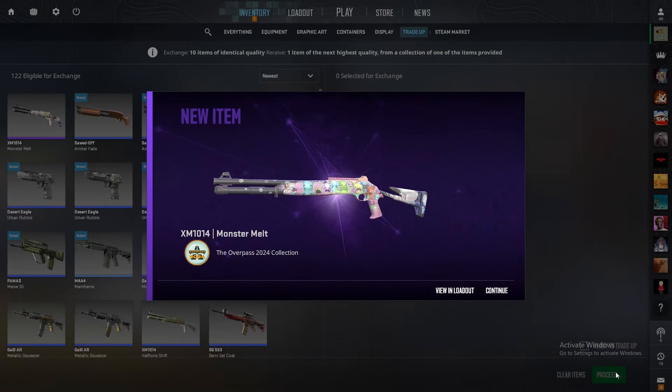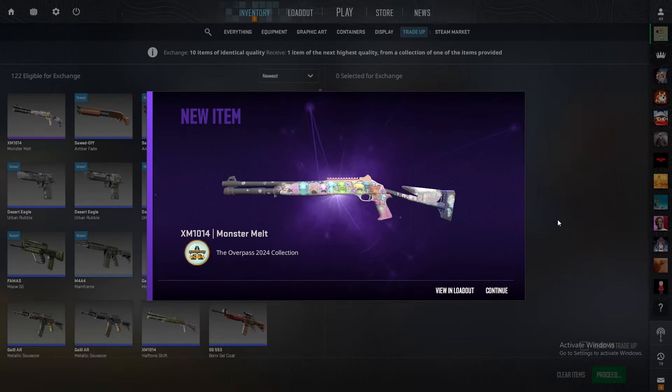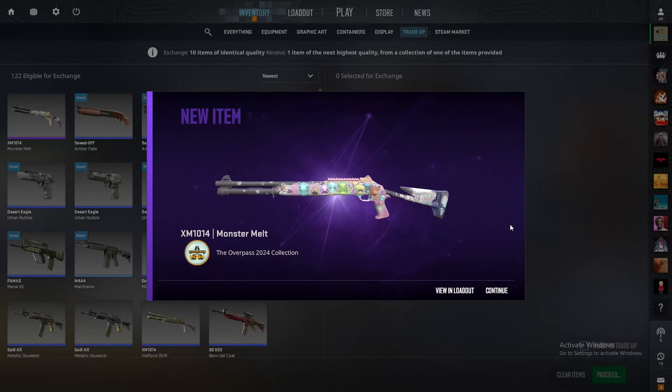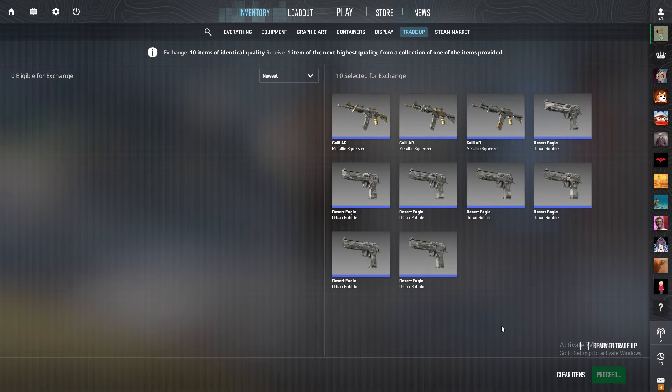We got the Monster Melt — not that bad, actually. I honestly don't know why I thought it was a Tech Nine, but that's great — Monster Melt's awesome. Now for the second trade-up contract for the Overpass 2024 collection, we actually hit the biggest profit on that last one with the XM Monster Melt. But I'm still going for that AUG I've Zeppens.